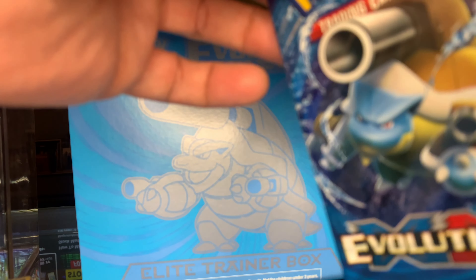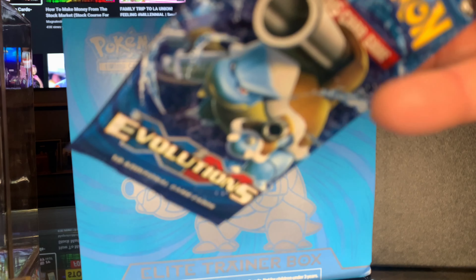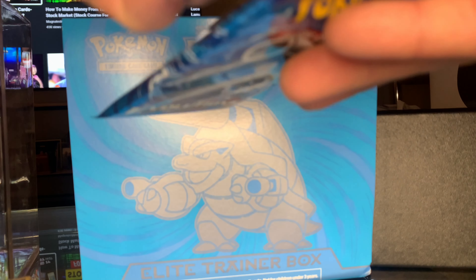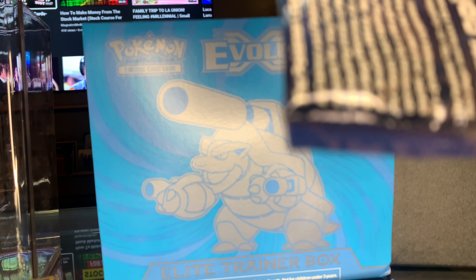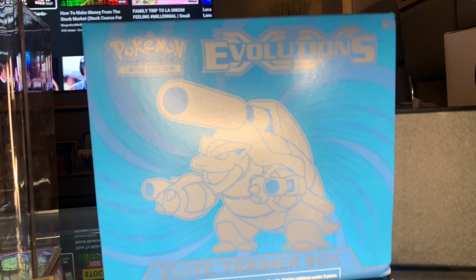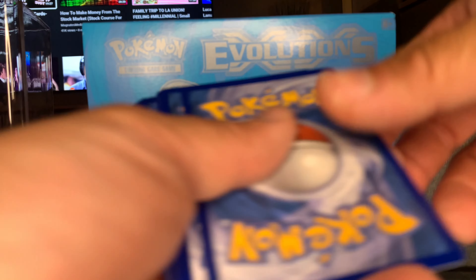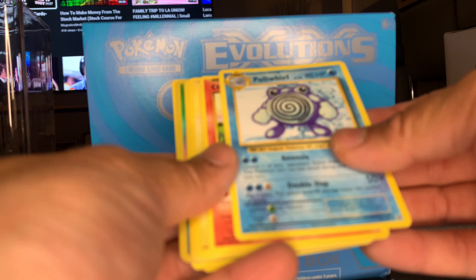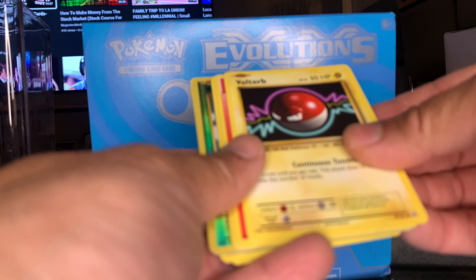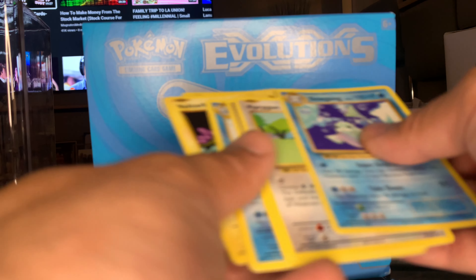Let's try the Blastoise pack — hopefully we get some good ones. I'm trying to be really careful opening these packs; I still want to preserve the pack. All right, it's open. A Charmander — I like that, it's like the original base set Charmander. Porygon, trainer card, Poliwhirl, Charmander, Voltorb, fire energy, Vulpix, Tangela, Weedle, reverse hollow Weedle, and a Dewgong. Not bad!